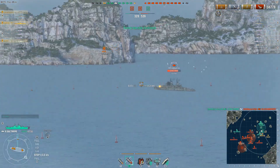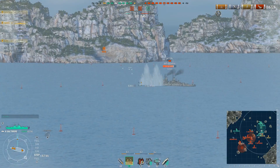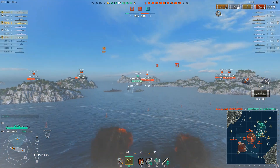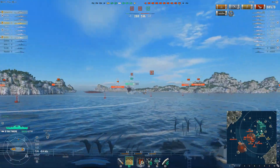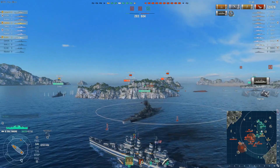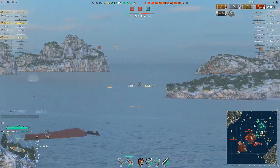With one ship down, it's time to pick a next target, and this Neptune is very enticing — pretty much showing broadside right to him. These shells look like they're going to hurt. She disappears, but there is a citadel. GameCon fires off another volley to the same location just to be sure that Neptune knows to keep moving, and another citadel. So another volley — if that Neptune hasn't moved by this point, they deserve whatever is coming their way.